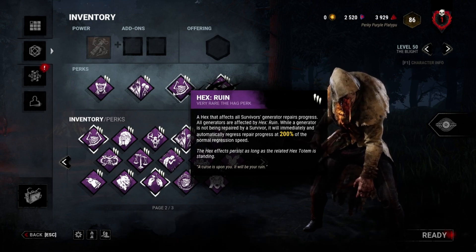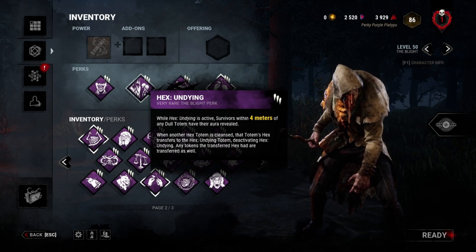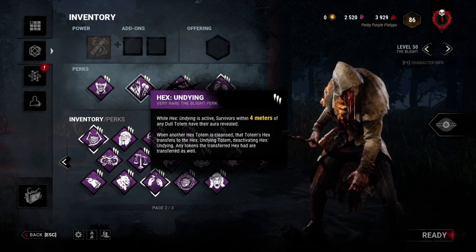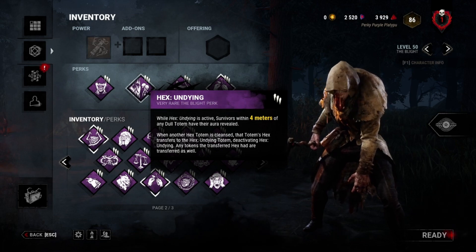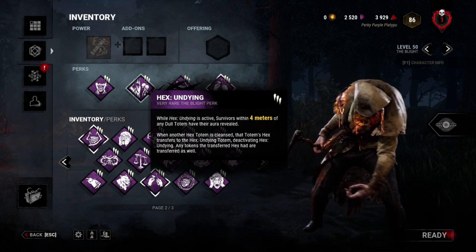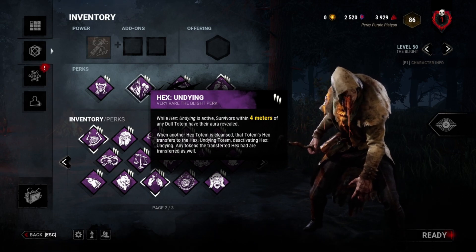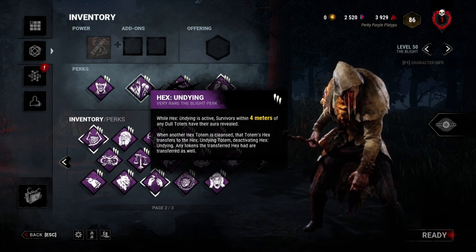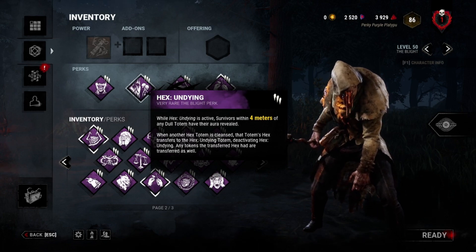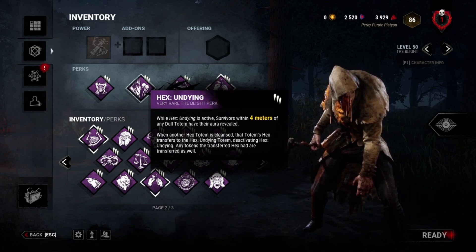This is a hex, so if they find my hex, this perk is unusable. And because of that, I put on Hex Undying, because I have three hexes, and the chances are they'll find one of them at the start since there are only five totems in the trial. It's also incredible for sometimes finding survivors — they might come within four meters of any totem or hex, and it will highlight them and show me their aura across the entire map.